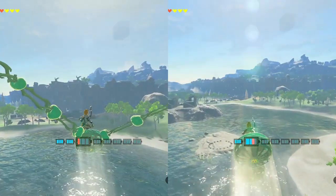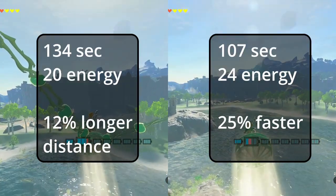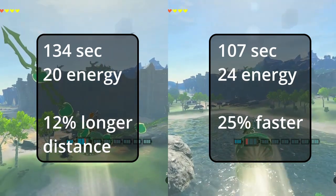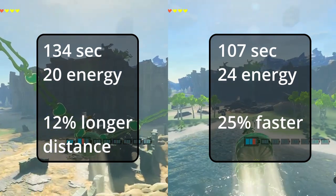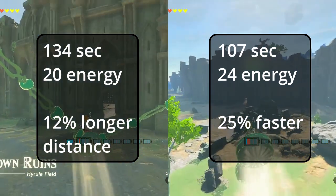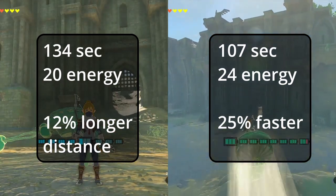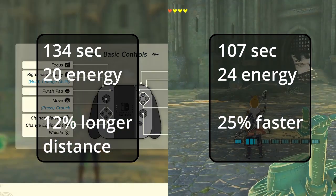For horizontal distance across Hyrule Field, the one fan wonder on average took 2 minutes and 14 seconds, or 134 seconds, and 20 energy cells. The hover bike took 1 minute 47 seconds, or 107 seconds, and 24 energy cells. So the one fan uses half the energy, but it also flies slower — the two fan design is 25% faster, and the one fan design can fly about 12% farther horizontal distance for the same energy.